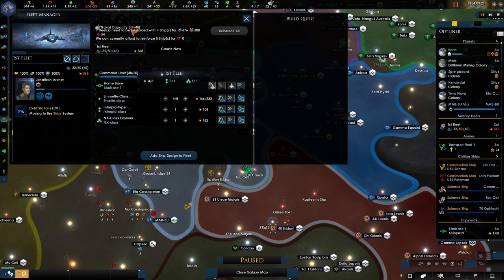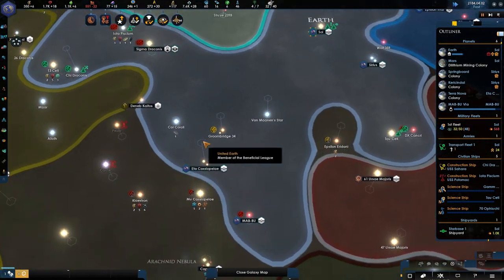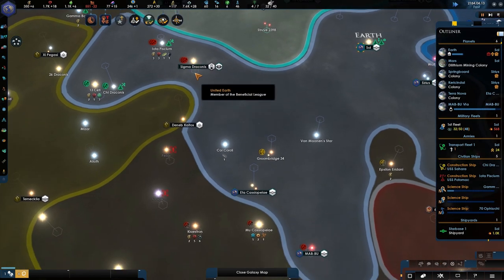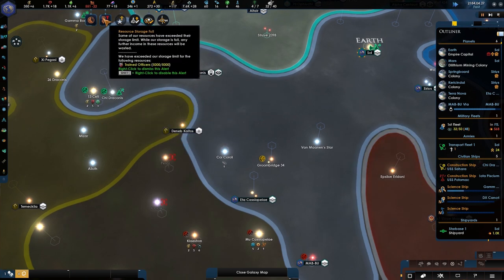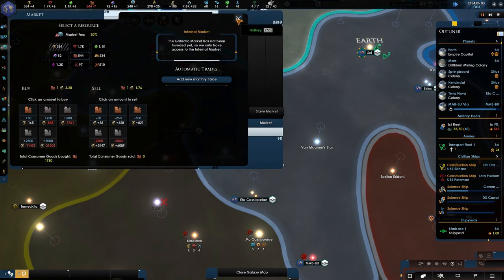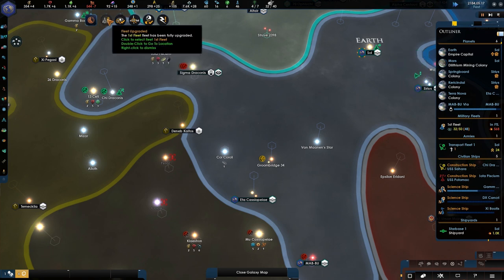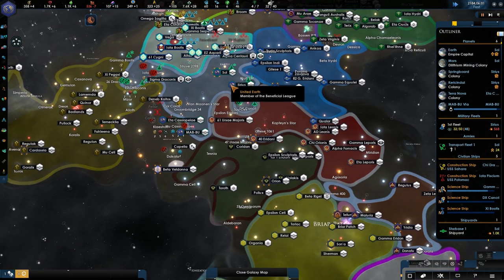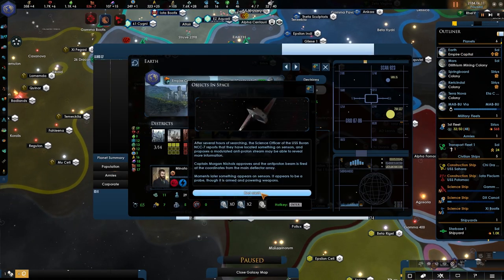Look at that — command limit isn't there yet, it's only 48. We still have three bases we can make. I want two in these two systems, and perhaps one in the Sigma Draconis system, because if they take this, we'd be cut off — and that would be bad. Fleet has been upgraded, which is nice. Surveying is done. This one is now built — we are losing negative seven.